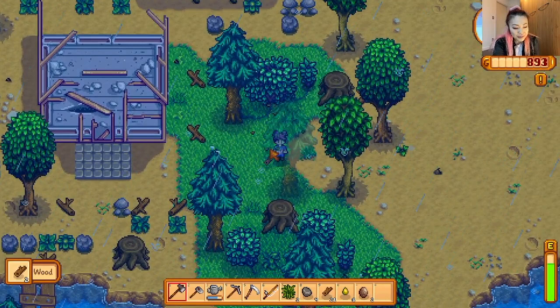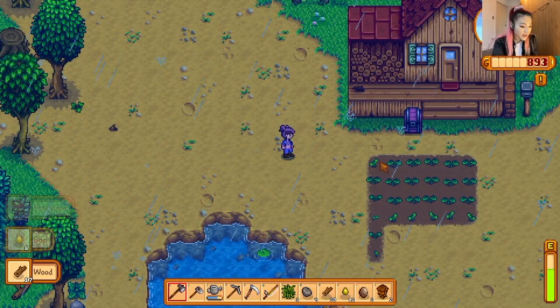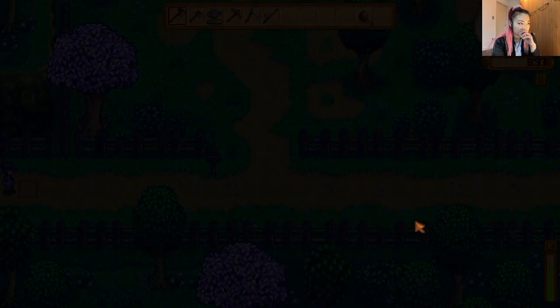I'm just cleaning the farm, not doing much. It's almost done so we can head over to Clint's after I put a little stuff away. This is the riverland farm — the first playthrough I played using the forest farm.